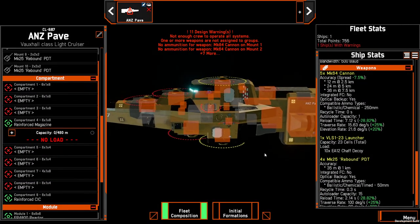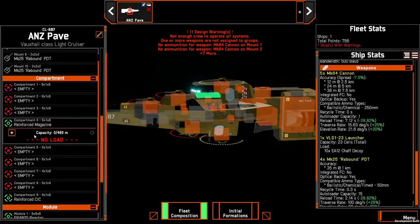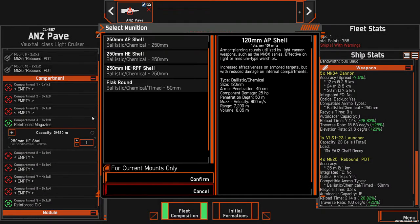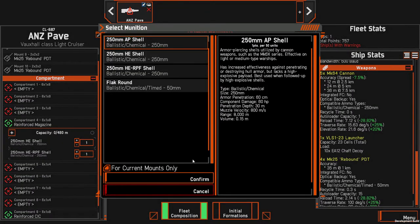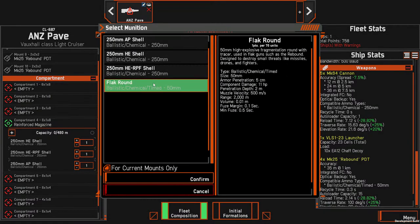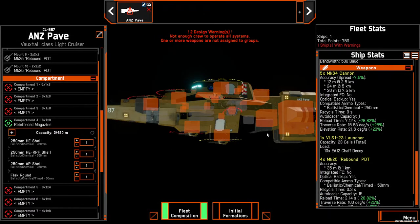Once you've got your magazine, the first ammo type loaded — the ammo nature for that round type — is what will always be loaded first. We'll put HE first, also take some RPF for small ships and AP for larger ships. We'll come back and do values later — we're just sketching everything in at the moment.